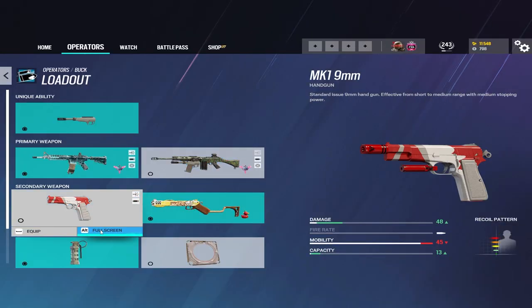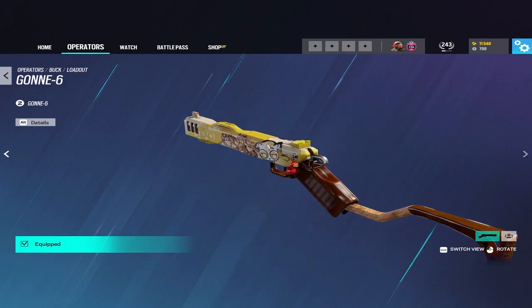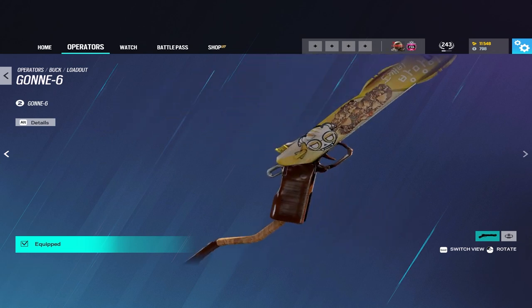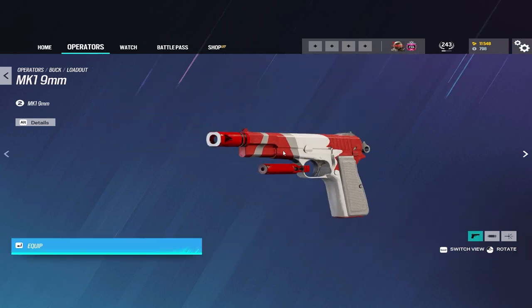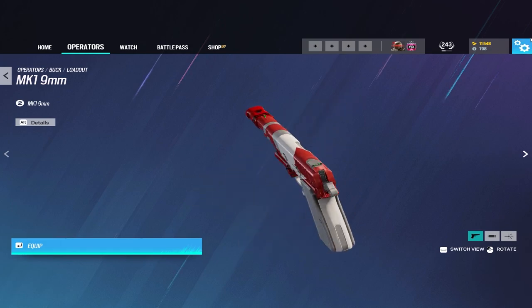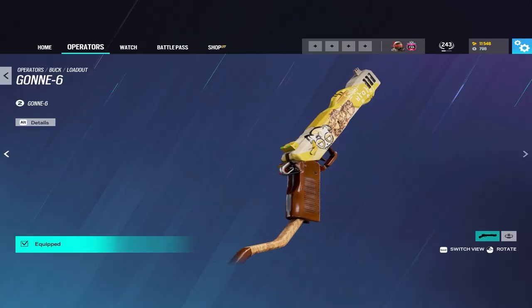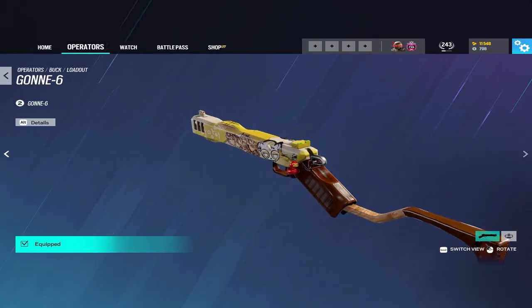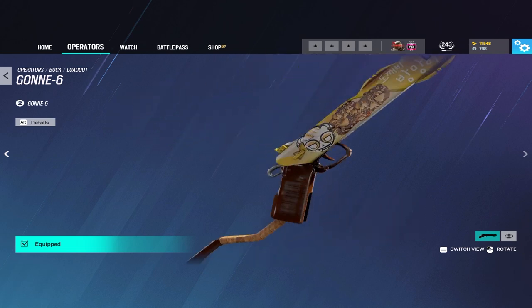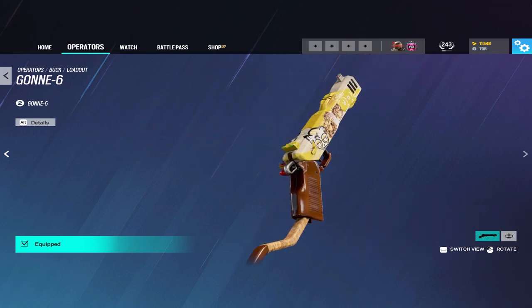Now going over his secondary weapon options, he has two of them: the Mark I 9mm pistol and the Gon VI. Personally, I would always recommend bringing the Gon VI, especially because you already kind of have a secondary weapon which is his shotgun. There's no reason to run the Mark I 9mm, especially considering his primary gun has a lot of ammo in it as well. Having the added destructibility of a Gon VI to destroy bulletproof utility is always great, especially in a meta where there's a fair share of Azami, Fenrir, and deployable shields, because everyone is playing Warden and Thorn.